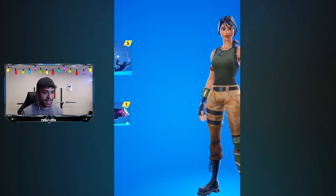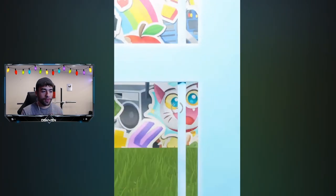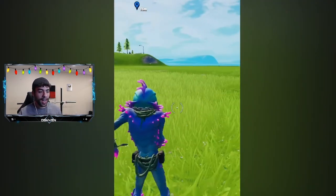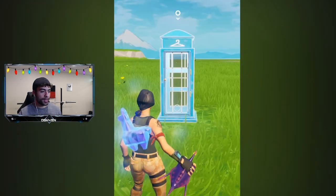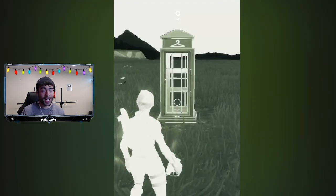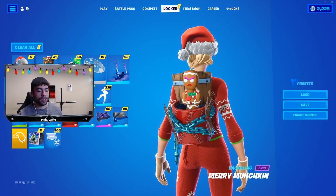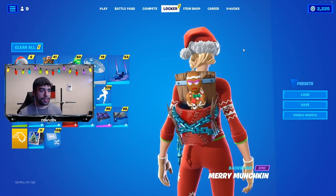We got to go straight into the locker before the junk rift hits the ground, and as you can see, I haven't seen that skin in Fortnite Battle Royale before. It looks pretty cool, not gonna lie. So without further ado, let's go ahead and do this right now — there are a few simple steps to follow and it should be pretty easy.